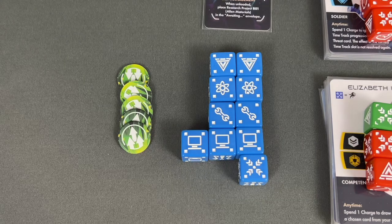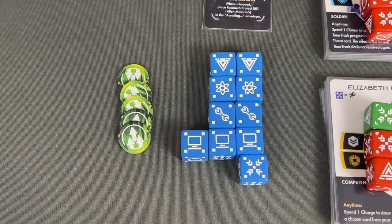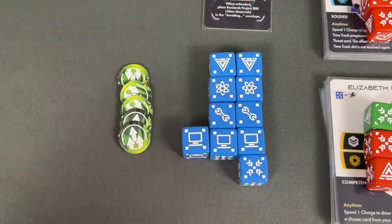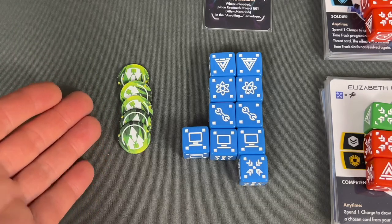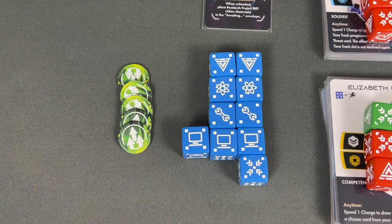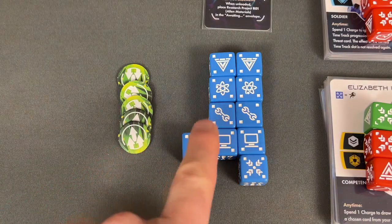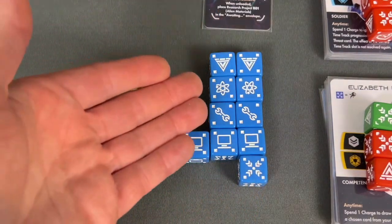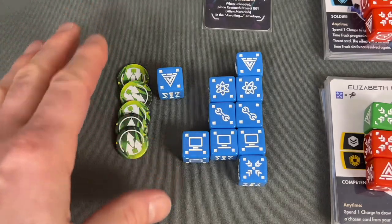The next step is to buy dice. Each die costs one success token per die a section currently has. All our characters have five dice, so getting another costs five success tokens. Sections must always be bought equally — you can never have one section with more dice than another. We're lucky enough to have five success tokens, so all sections gain one die of our choice. Each section has different dice strengths; for example, engineering has all blue dice with computers and extra skills.